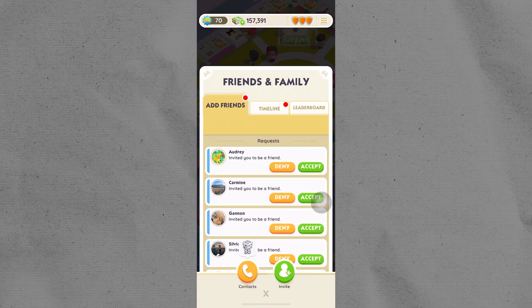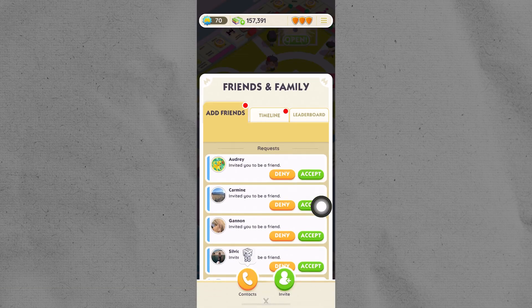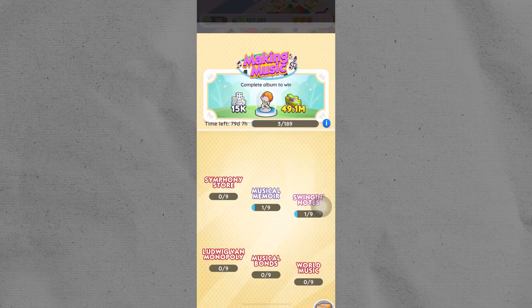First, go to the friends section, then tap on invite and send them your invite link. Start by adding them as a friend.